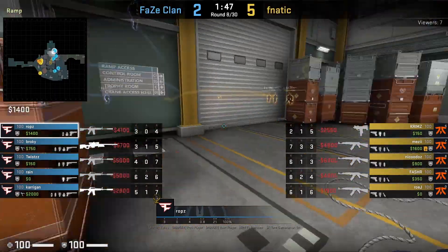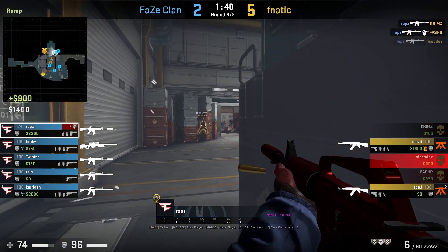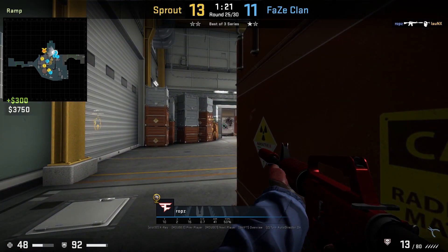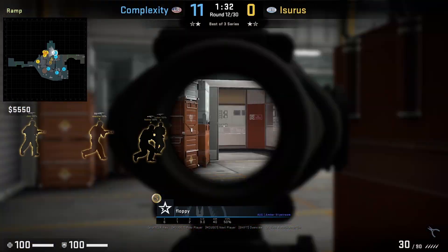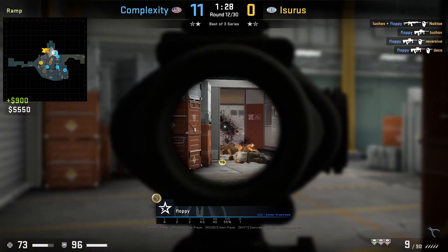This off-angle position Rops holds at ramp is excellent — you don't get flashed and it's hard for the T's to trade as they entry. Rops multi-frags in both clips shown. Floppy uses the same position with an AUG and still multi-frags.